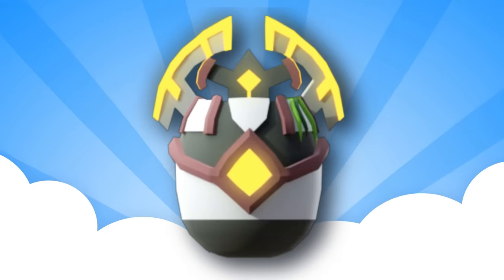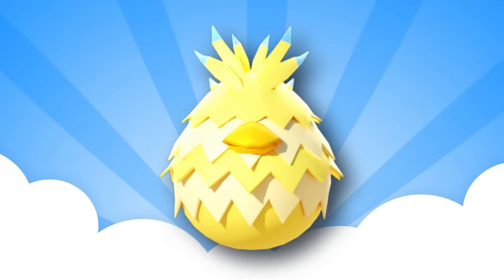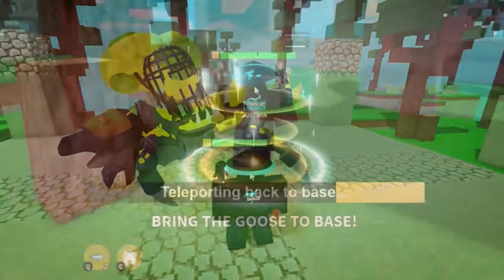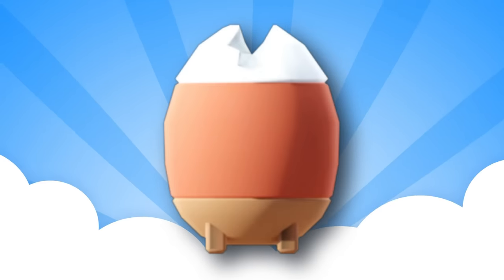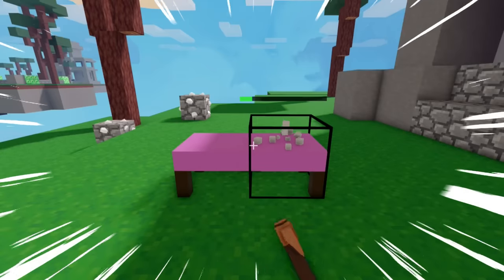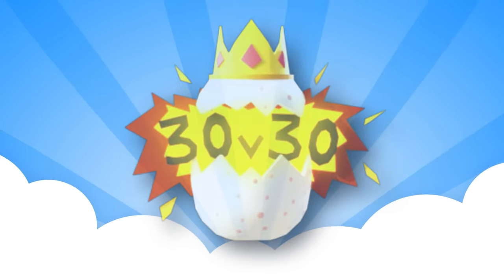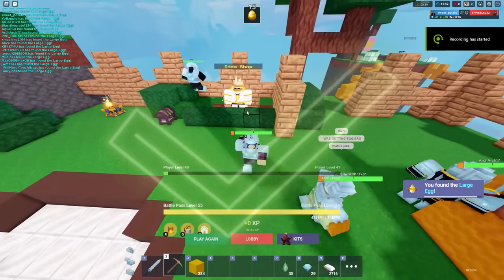Next up is the Titan Egg — just kill the Titan on Bed Wars. Next up is the Golden Egg — kill the Monarch on Bed Wars, then take the Golden Goose back to your base. Next we have the Bed Break Egg — simply break any bed on Bed Wars. Next up we have the 30v30 Egg — queue into the 30v30 game mode and make sure your team wins the game.